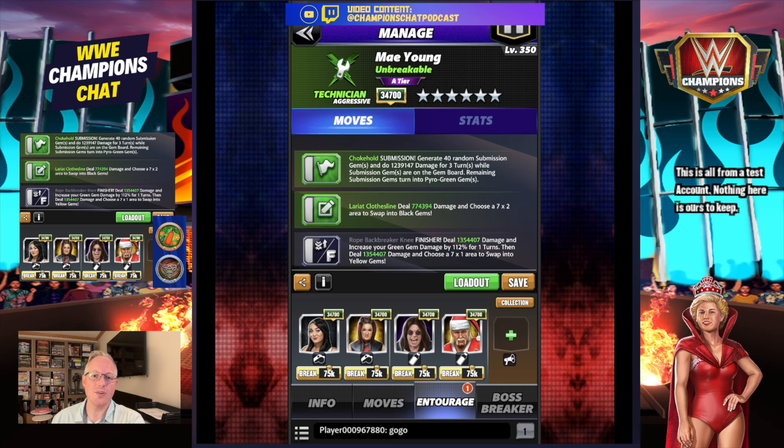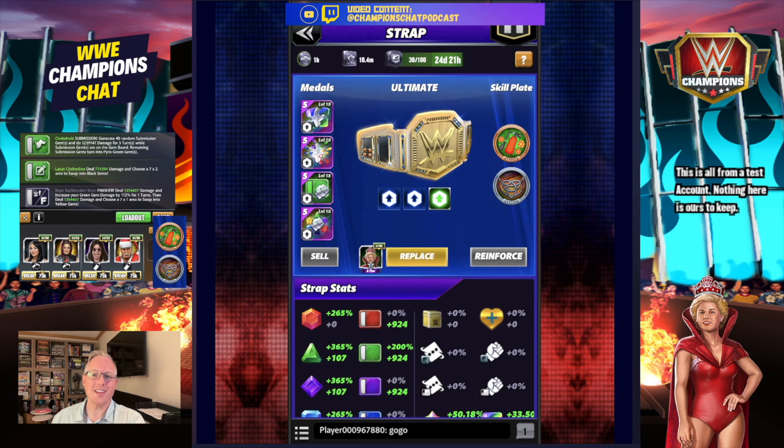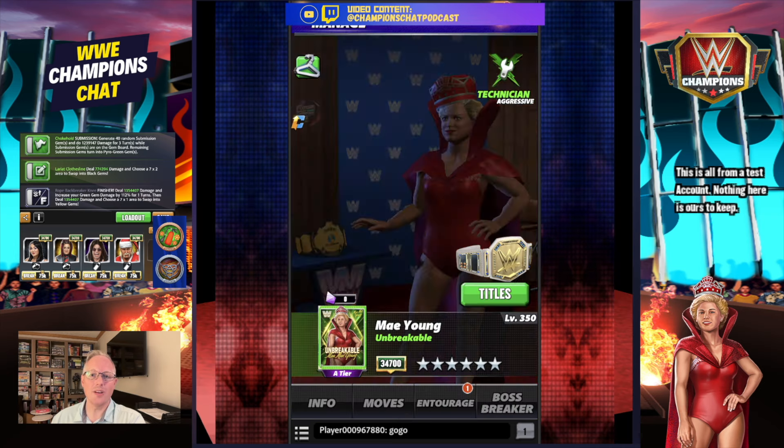For strap plates we have two really nice options here: the All Heart - whenever you generate three or more sub gems, increase your green gem damage by 100% for two turns - and the Piper's Power plate - whenever you make four or more pyro gems, increase all of your gem damage by 100%. Notice we're not doing yellow, so that 500 is not really there.